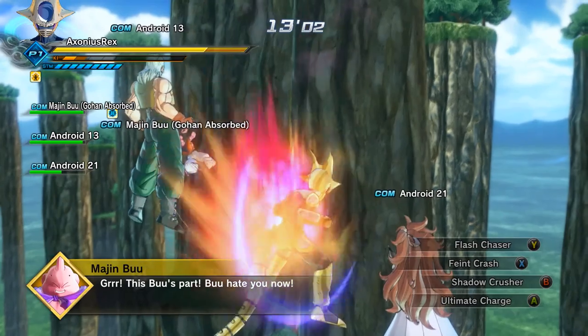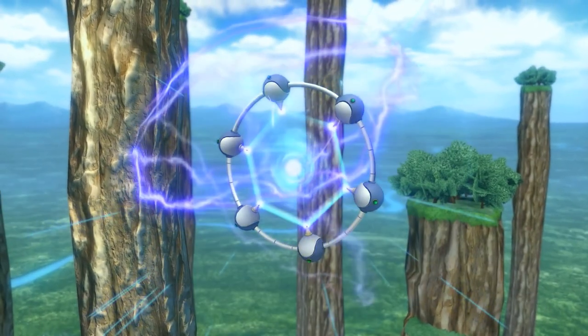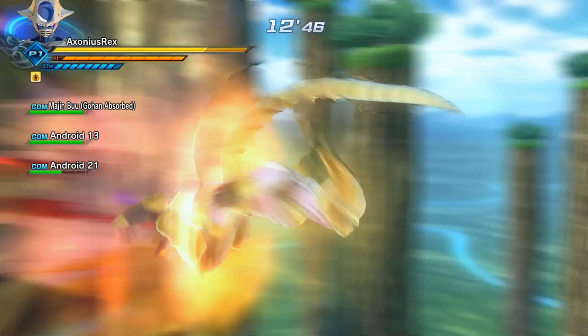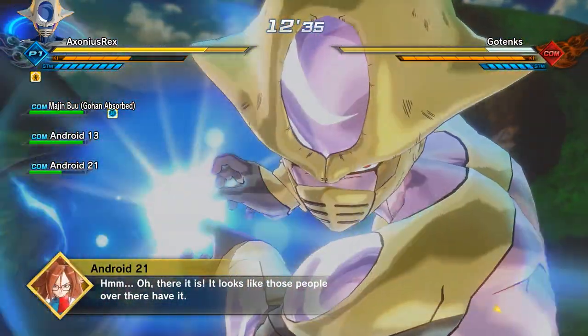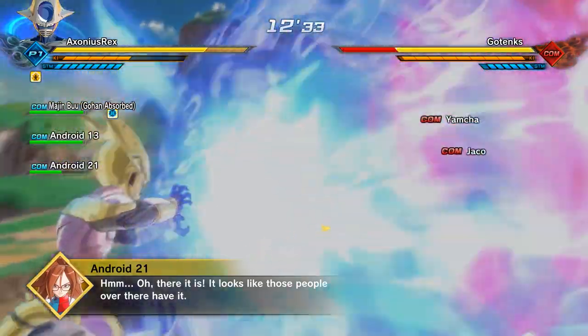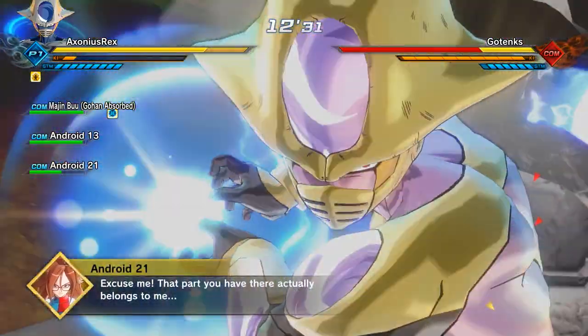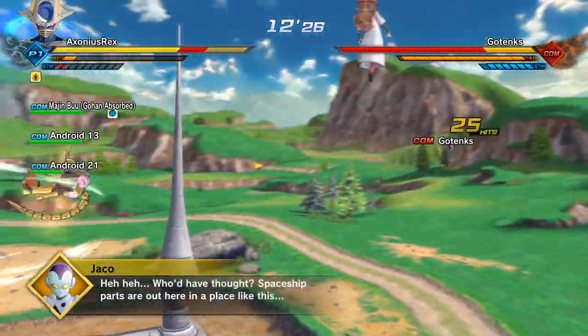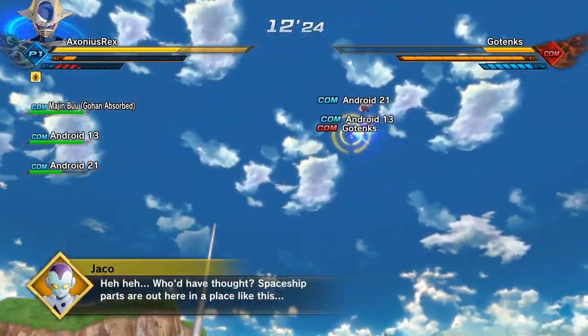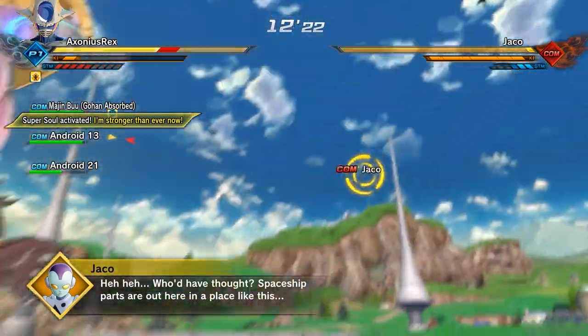Once you've defeated Hercule and Majin Buu, you'll have a lot of dialogue to sit through with a portal open, and then you'll fly through. When you come to the Cell Games you have to fight Gotenks, Yamcha, and also Jako. You can catch them completely off guard with a Warp Kamehameha and deal huge damage to all three of them at the same time without them blocking. This mission is amazing for Warp Kamehameha surprise attacks.